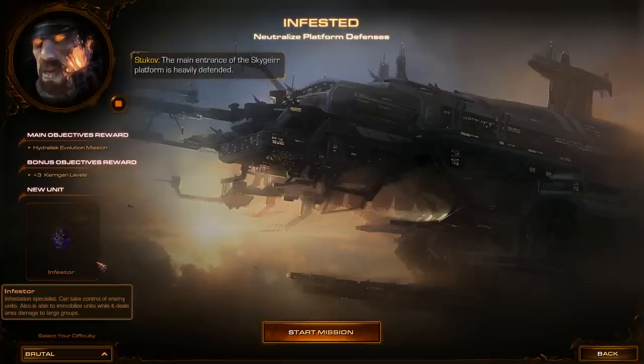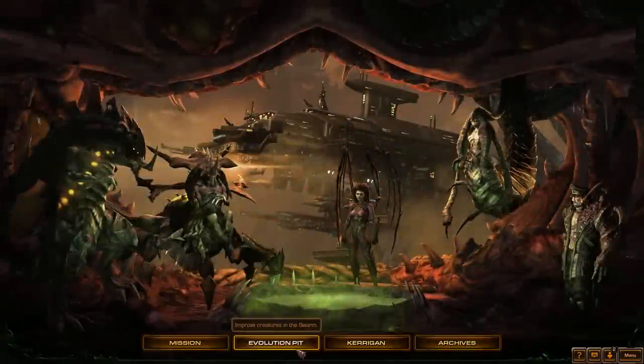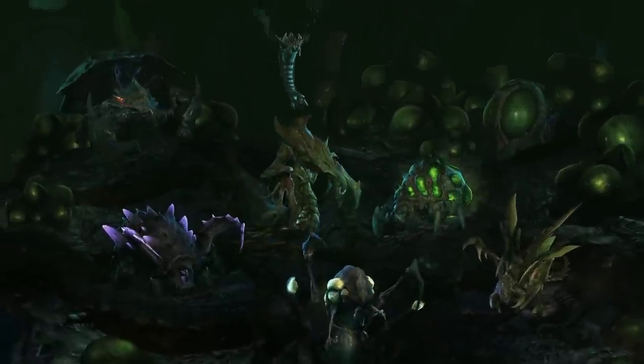The main entrance of the Skyger platform is heavily defended. We must dislodge this Dominion Force before we can assault the lab itself. Alright, unit mutation should be pretty simple. I don't plan on making too many different types of units.